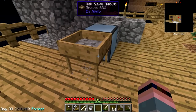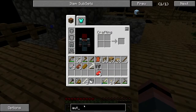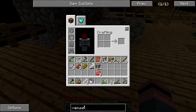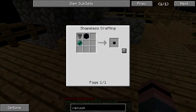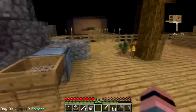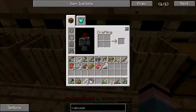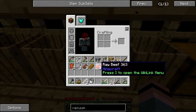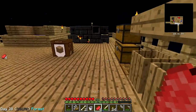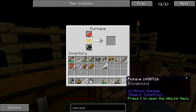Now what I'll need is — hopefully vacuum hoppers are a thing here. Vacuum hopper: bingo, ender pearl, a hopper, and obsidian. Damn. We can do obsidian. Did anything even come out of that? Doesn't look like it. That's all right. All sacrifices to get the composting going.